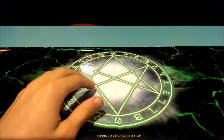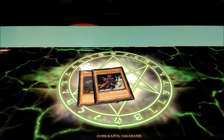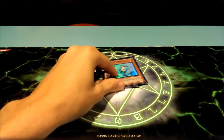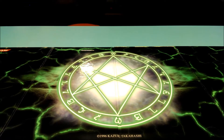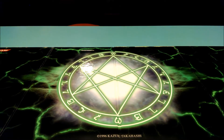For hand traps I run one Maxx "C", one Gorz the Emissary of Darkness, and one Effect Veiler. I was excited when I thought the OCG ban list would be the TCG one — I wanted to run two Gorz — but that didn't happen. I also run one Blackwing Gale the Whirlwind because he's a tuner and a dark. I find that when I take him out I need darks in the graveyard. He has a cool effect to copy the attack and defense of any monster your opponent controls, and it's a permanent effect.